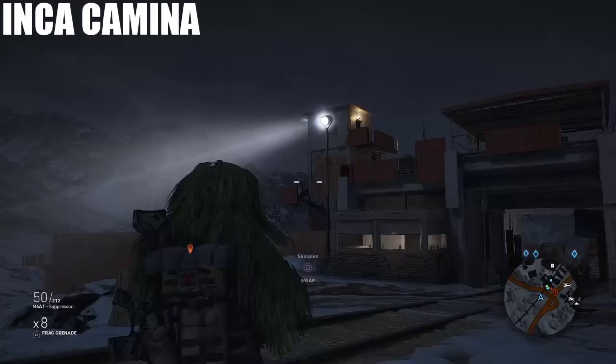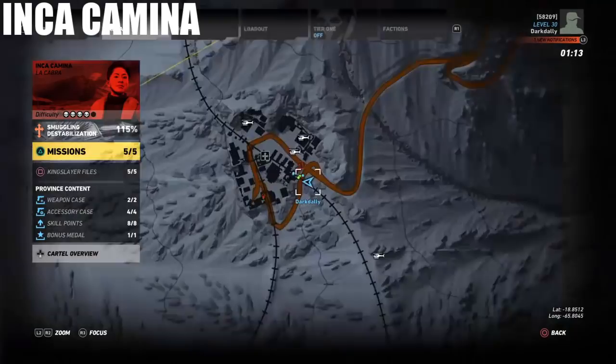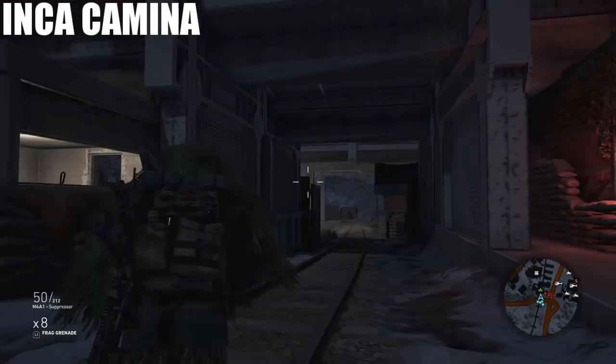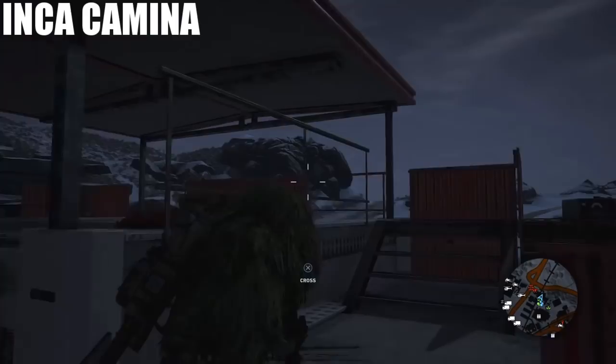Next we are in Inca Camina at the Inca Camina base. I just showed the coordinates right there to the entrance. You want to come into the entrance — once you've cleared it or whatever — and run up these stairs. Hang a left, go up these stairs. It's kind of right above the entrance in this little place right here. You'll see it on this shelf.